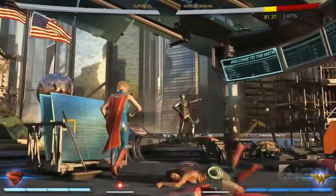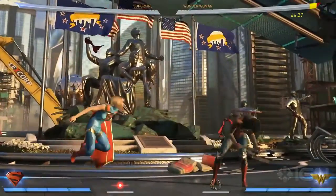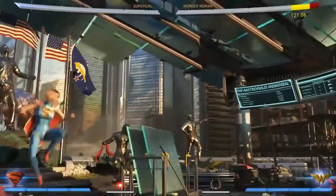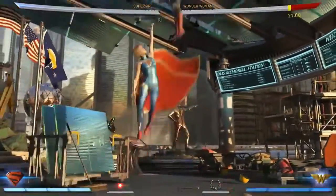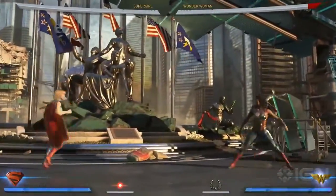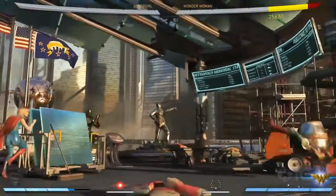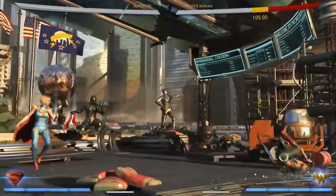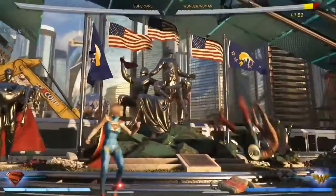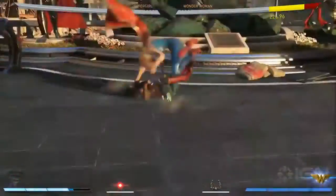Supergirl's special moves have incredible range and really complement her long-distance gameplay. Like Superman, she has Freeze Breath, which covers a ton of ground and can be extended by holding the button down, ensuring that your opponent never knows when the blizzard will end. Her Kryptonian Force allows her to strike from a distance or create a tornado which will lift her opponent, allowing you to follow up with even more offense. Her Teleport Punch allows you to swiftly appear behind your opponent, catching them off-guard, meaning they will never know when Supergirl will attack or where she is coming from.